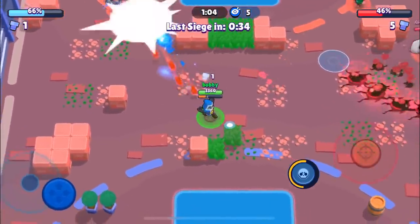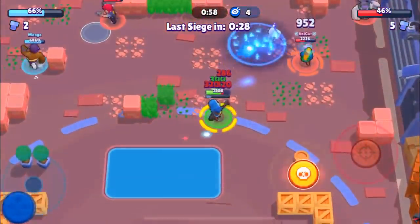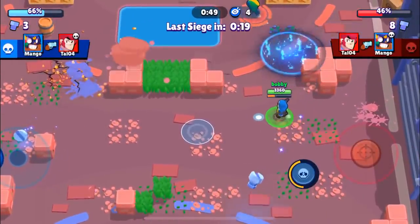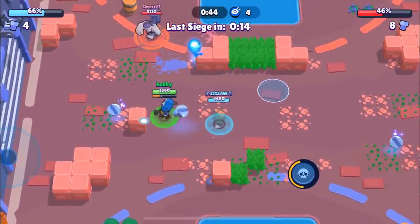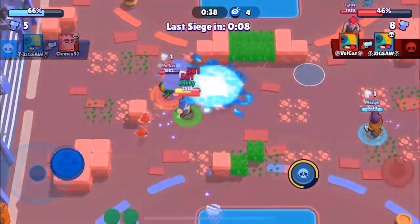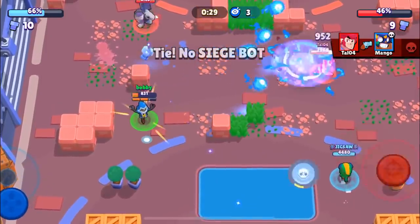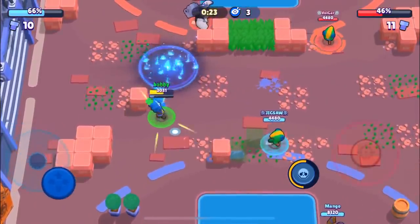They have a better comp for the open map. We're going to hit the Leon a couple of times, see if we can get him down. The Colt is going to go down, the Leon goes invisible. We'll collect as many things as possible but we have to watch out for the invisible Leon. We were actually able to get the win — that's insane! Mango was able to cash it in so there's no Siege bot. We are in the lead.